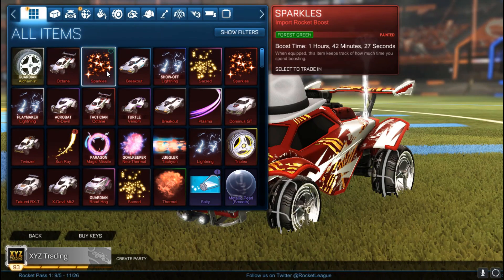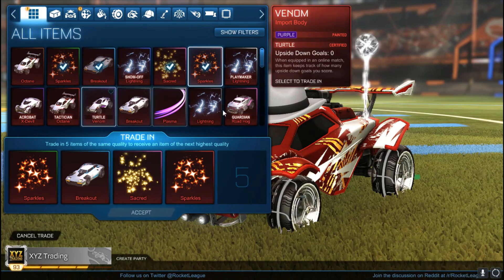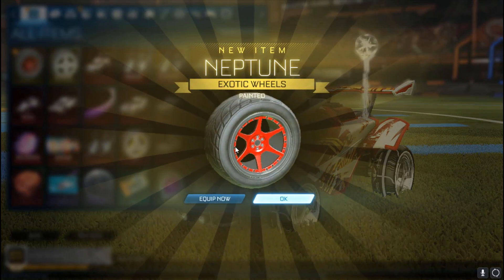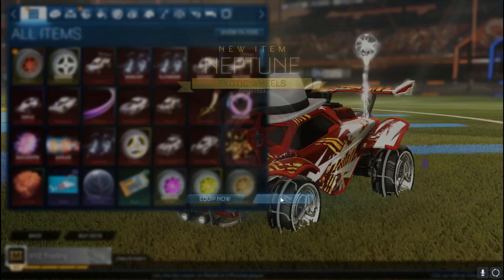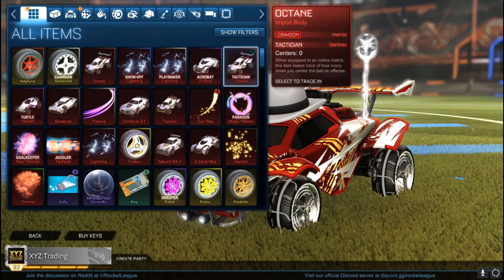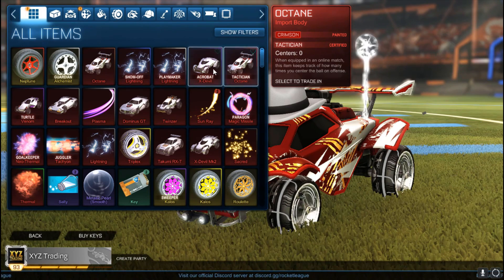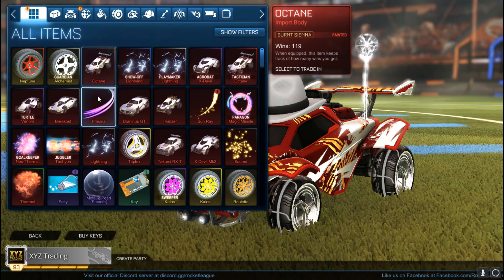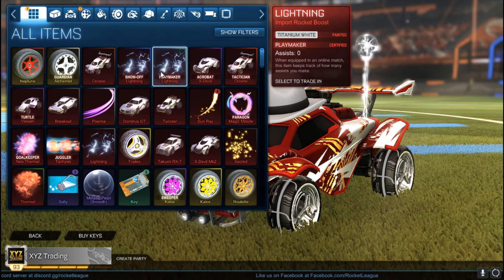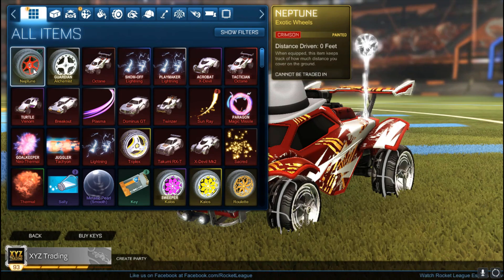I think let's do one more, then we'll call it a day. That's a pretty good episode. Crimson Neptune — can't complain. So let's see — in that episode: Crimson Tactician Octane, I am quite happy with that. We got a Burnt Sienna Octane, meh. Titanium white plasma, another highlight. And playmaker titanium white lightning. And then of course titanium white alchemists and crimson neptunes — some other pretty good highlights.